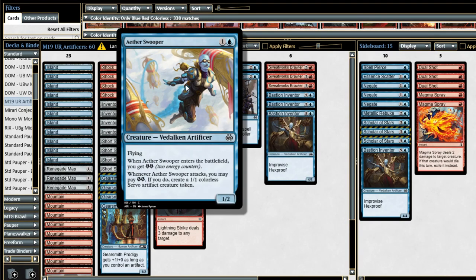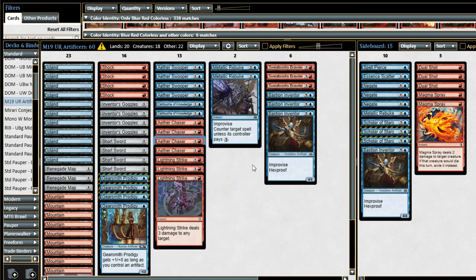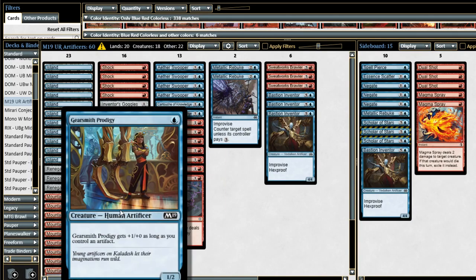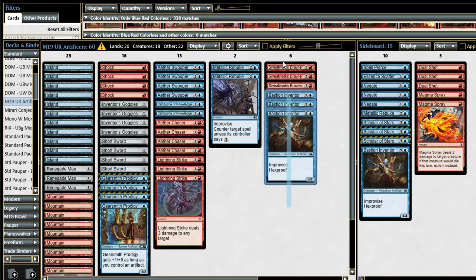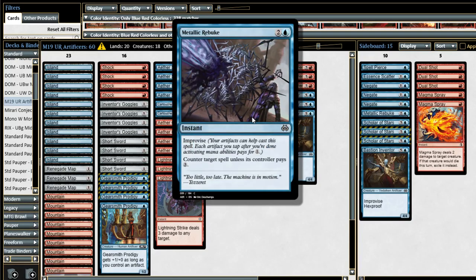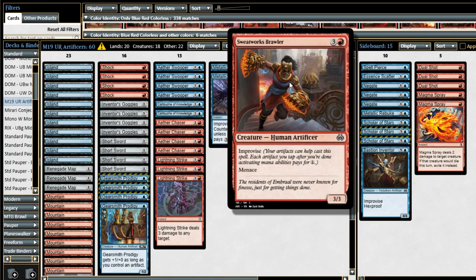The tried and true artificers we've been seeing in this archetype: Aether Swooper, also an artificer, a 1/2 flyer that can make a servo the first time it attacks. Same thing with Aether Chaser, a 2/1 first strike that can make a servo the first time it attacks. These servos are relevantly artifact creatures, so they turn on Gearsmith Prodigy and help us cast our stuff with Improvise. Improvise says your artifacts can help cast the spell — each artifact you tap pays for one colorless mana. So Metallic Rebuke can cost as little as one blue mana with two untapped artifacts. Sweatworks Brawler can cost as little as one red mana with three untapped artifacts. Even casting it for two — a 2-mana 3/3 Menace — is great.